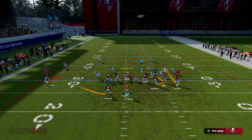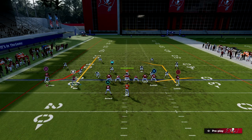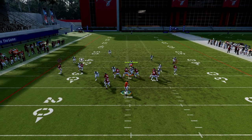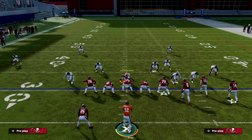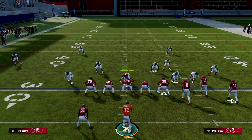Your running back will be open to the flat or open over the middle underneath. This play is really powerful, especially when you're trying to get a big play. You could also put your tight end on a drag for a high-low read, but I think just blocking him keeps it simple and makes the reads really powerful. That to me is one of the best plays in the game right now out of bunch.